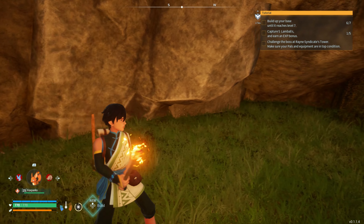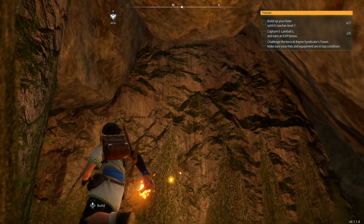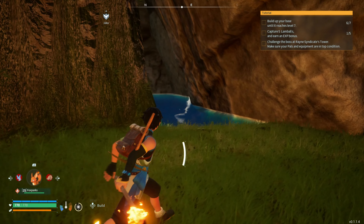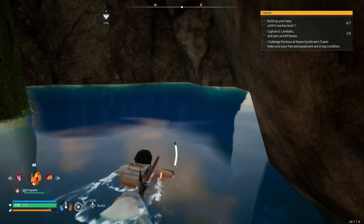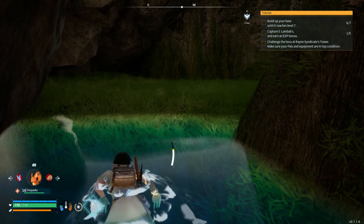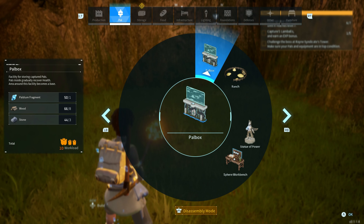Now you are in the secret room. The pretty cool thing is there's actually a second floor which goes into the ruins with a little bit more building room. If you wish to get out of here all you have to do is place down a Pal box and fast travel.